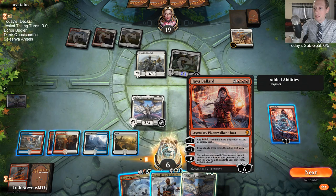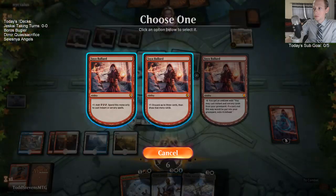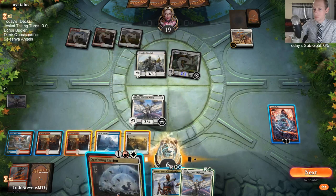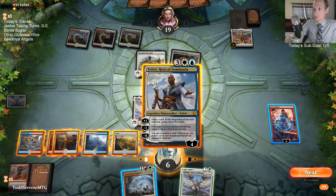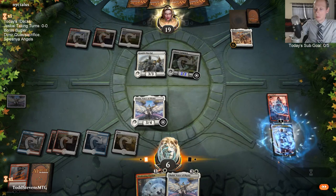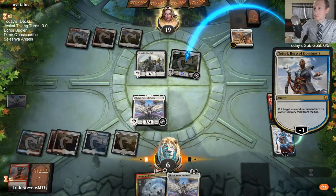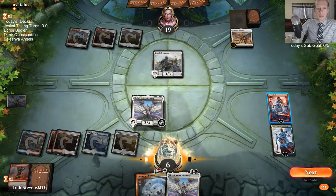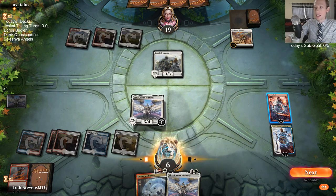We can only use two of the red mana for the instant and sorcery, so we'd have to use one white and then have four left over. Reverse! Lion Tamer's playing a Naya Sunburn deck at FNM. Letter J's playing Dimir Quasi-Sacrifice. Nice.